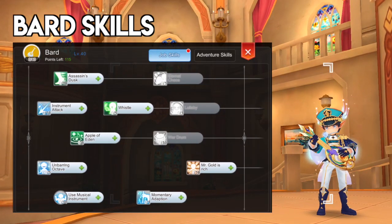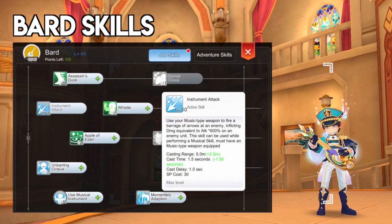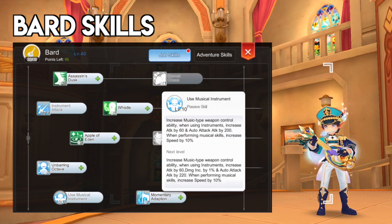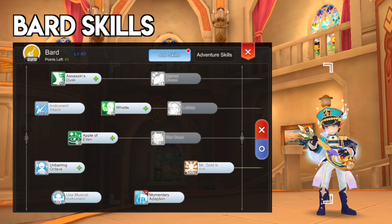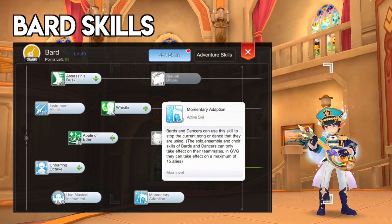For the Bard skills, you may get Level 10 Instrument Attack as this will be your primary farming skill. It has a long range and fast cast delay which greatly increases farming efficiency. Do take note that you can only use this skill when using a Musical Instrument. Then get Level 10 Use Musical Instrument for additional attack when using an Instrument weapon. Next, allot points on Level 10 Mr. Gold Is Rich. This is the only Ensemble skill that is useful when farming since it grants higher EXP to teammates within an area. However, this skill is still buggy as it doesn't activate automatically when you put it on auto. As for the remaining 10 points, allocation is up to you. You may get Momentary Adaptation to stop a solo or Ensemble skill, but this can actually be done by just unequipping then re-equipping your Musical Instrument, or by moving out of the range of the Ensemble skill.